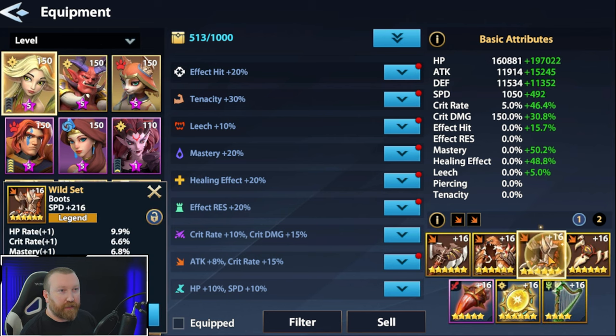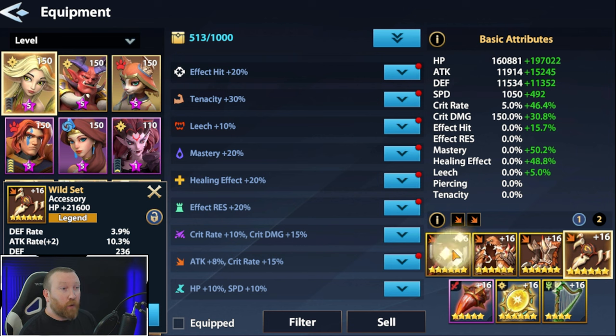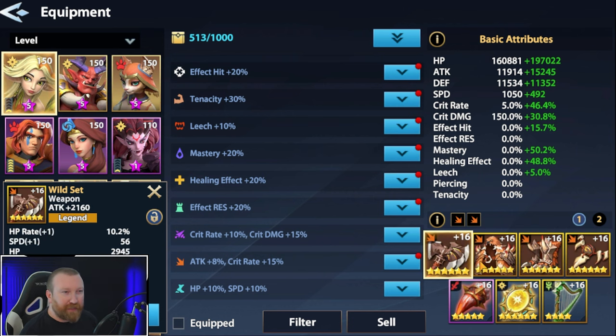However, the secondary stats are essentially RNG-generated, so you might need to farm a ton of additional gear. In reality you want to build speed, crit rate, crit damage, and attack - so if you can get as many of those rolls as possible, that's great. If you get something like this Wild Set piece here, it's not that great. You can see overall none of these pieces would be ideal for the hero.